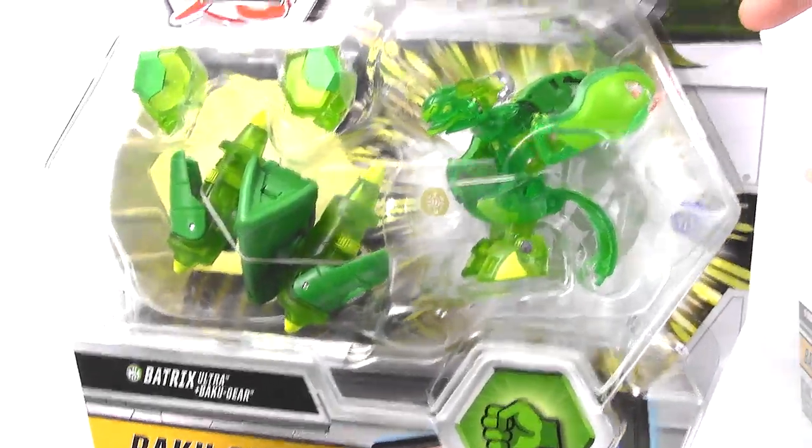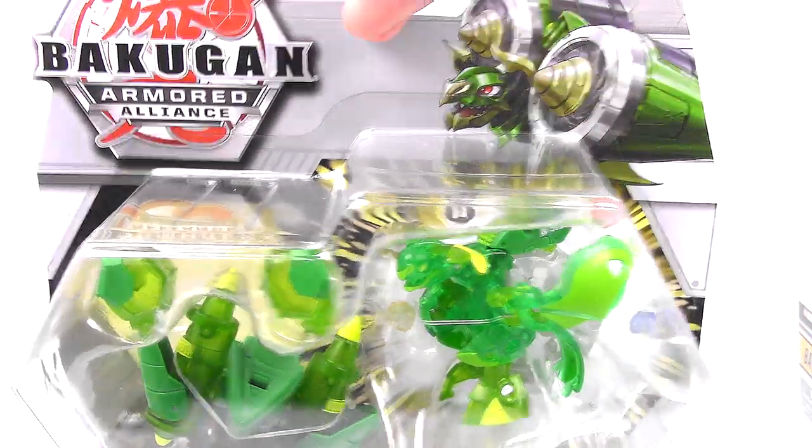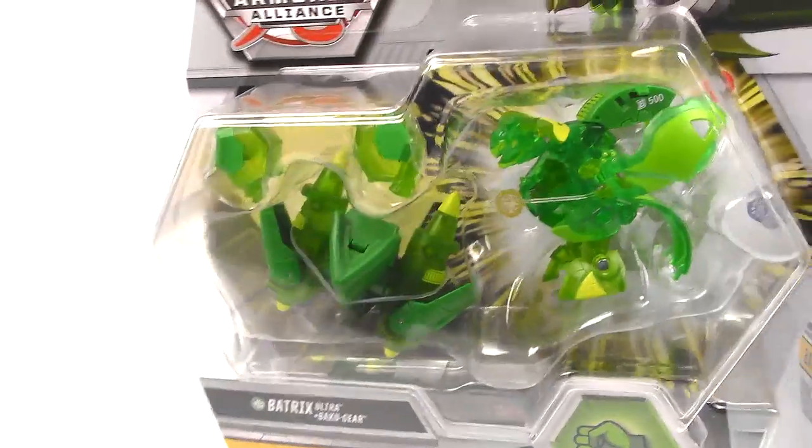And then next up we have Batrix Ultra who looks super cute — really tiny compared to the Bakugir it's holding. Looks like missiles or like torpedoes or something. Can't wait to try it on this Bakugan. So let's get all of them opened up.